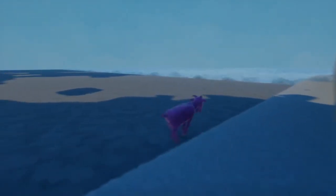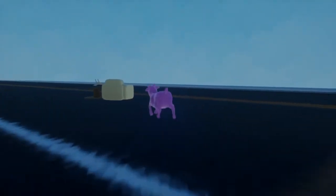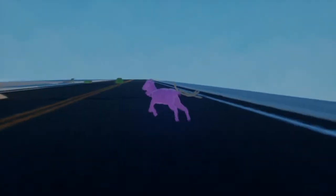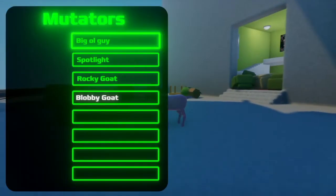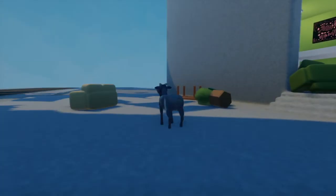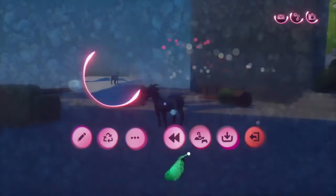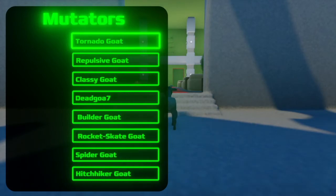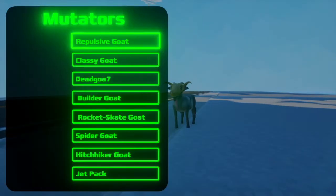Now, before we get into the new maps, I made a list of all mashups I thought were interesting to showcase, so I'll do that. There's only a few, so don't worry — you can skip this section if you'd like. First, we have Tornado Goat and Goat Queen. This is the two goats with skulls on their face mixing together, and it creates a very interesting effect.